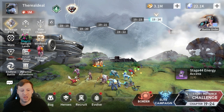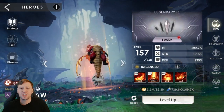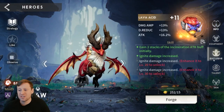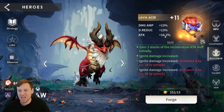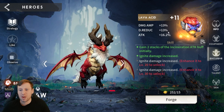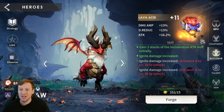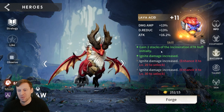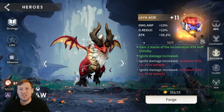Evolving heroes is one of the most important things we can do in the game. It gives us huge stat bonuses, and when we get to a certain level we start getting exclusives — like a 16% attack bonus, 13% crit damage, and 13% damage reduction. Even though Carmore is a damage dealer, that damage reduction gives extra survivability, which is really important. We also get buffs to our abilities.